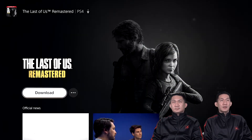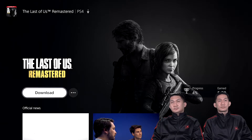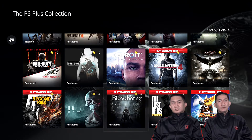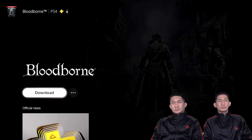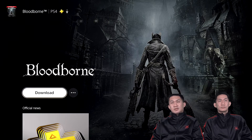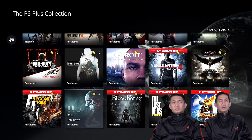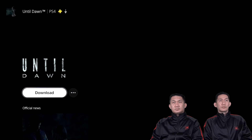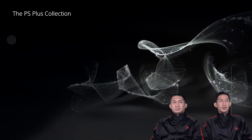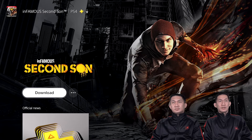The Last of Us Remastered — the first The Last of Us, made by Naughty Dog. Bloodborne — similar in spirit to Demon's Souls, which was remastered for PS5. Until Dawn — a story-driven game. And last, Infamous Second Son — made by the same studio that created Ghost of Tsushima.